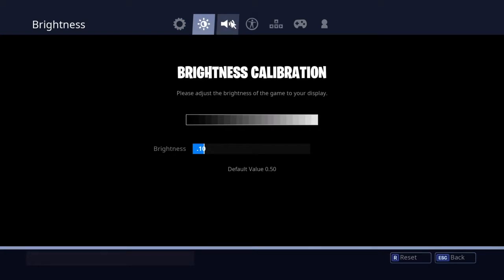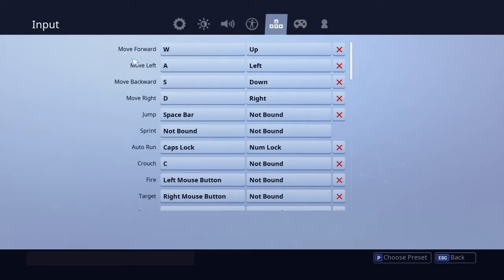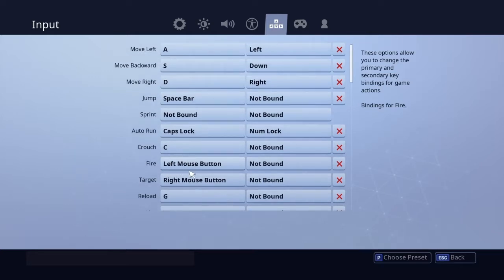So we've got the usual W, A, S, and D. Don't ask why I don't have sprint bound - it just does it when I press W anyway, so there's no point. Whenever I hold W it just sprints for me. Auto-run is Caps Lock, not too important. Crouch is C, I recommend this. Fire and target are the usual left and right mouse buttons.